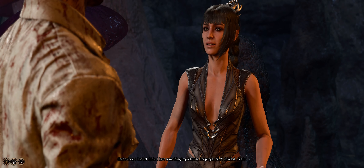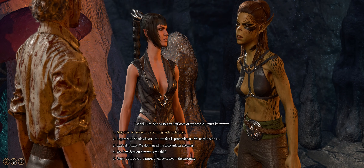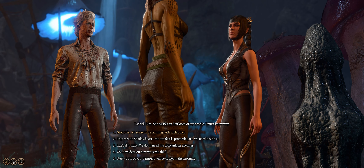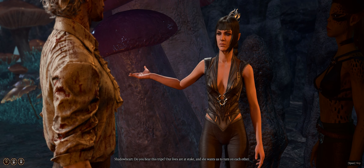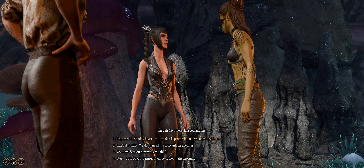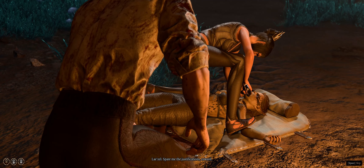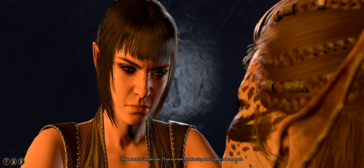Nazelle thinks I have something important — lies. She carries an heirloom of my people, I must know why. Judicious bloodletting settles feuds — do you hear this tripe? Just you and me. I doubt this one's... fine. You had every — spare me the trust. If anyone asks, you were transforming. Don't expect to be mourned.